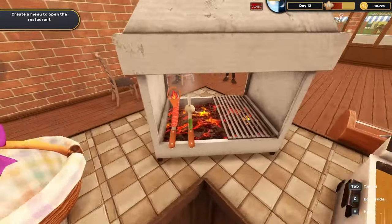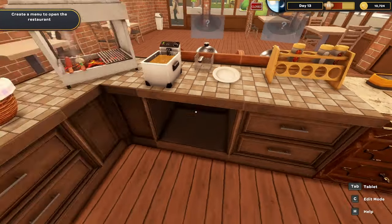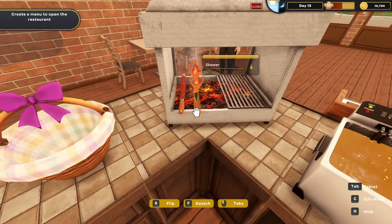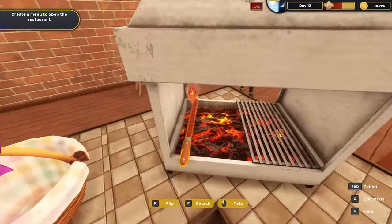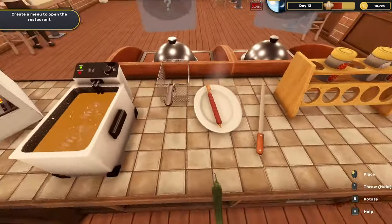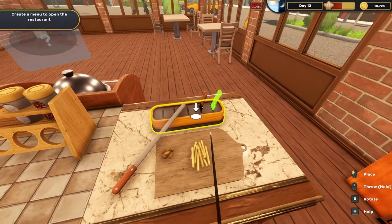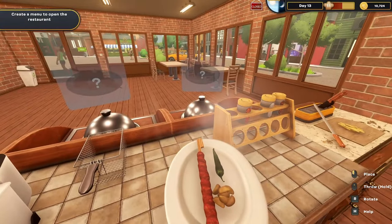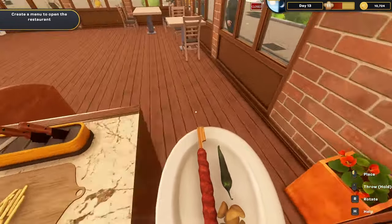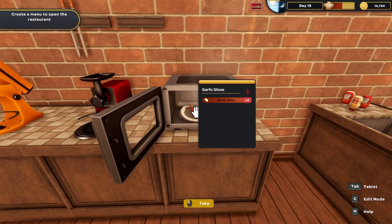Grabbing sunflower oil, dumping it in the fryer, turning it on, taking the basket out, flipping it over. Grabbing a plate, setting everything up. Waiting for the kebabs to be done. Pulling them off, detaching from the skewer, slicing the garlic, putting it all together, and now trying to put it under the cloche — but it won't go.